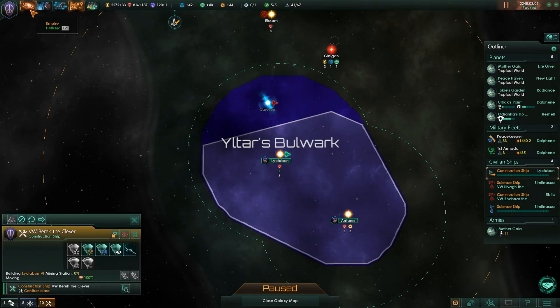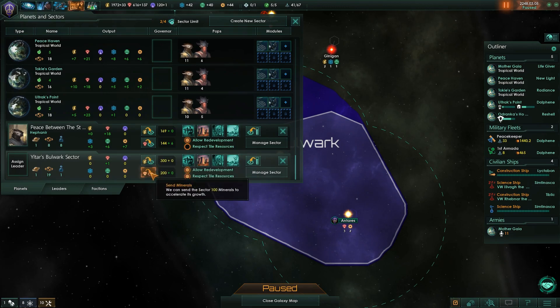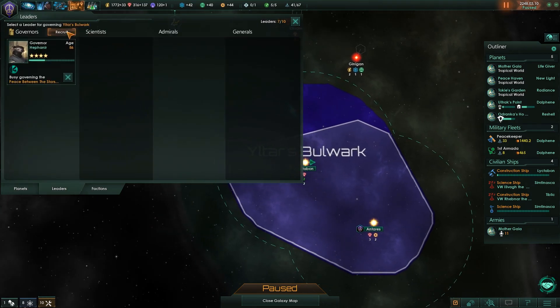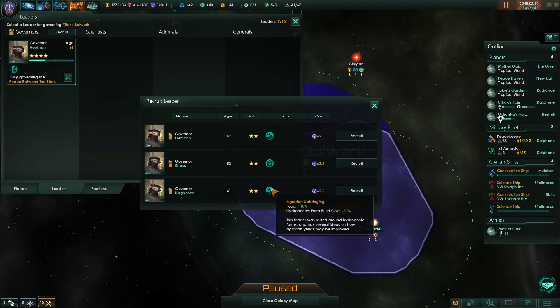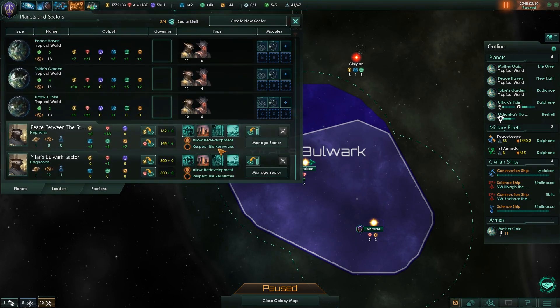Let's make sure he has some starter cash — give him like 500 of each. We could get a leader. Who's available? Food, building cost, food. I guess food's fine, go for it.